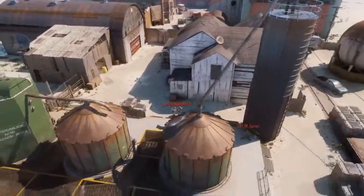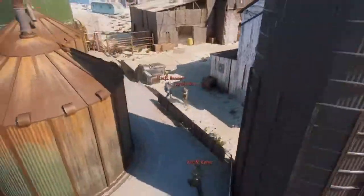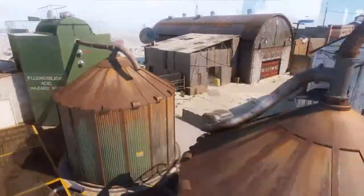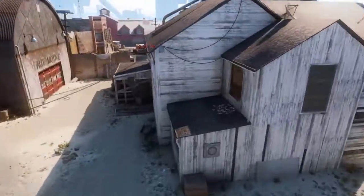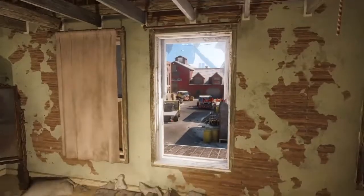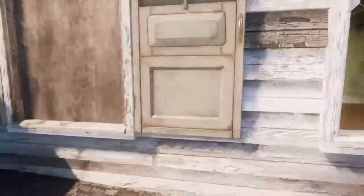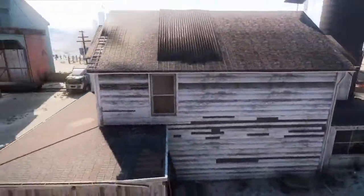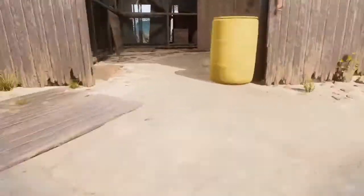I'm going to start from the back and go to the front, starting right here. This area right here is called back silos, or just silos, because there are a bunch of silos. This building right here is going to be called Grandma's — so if someone says 'they're top Grandma's sniping,' this is top Grandma's and this is Grandma. Right here is the ten building, just called Ten.